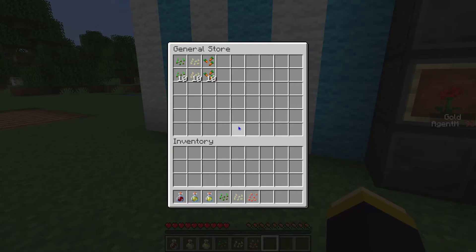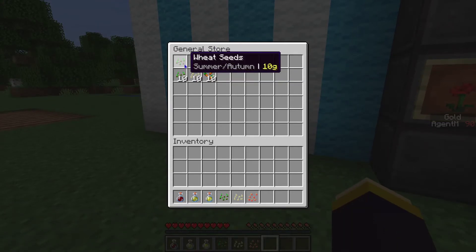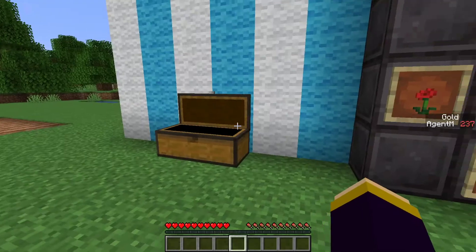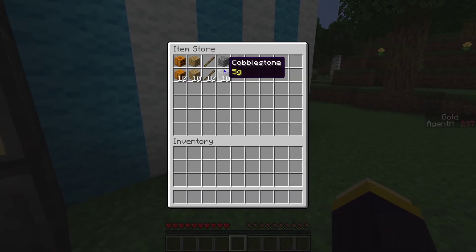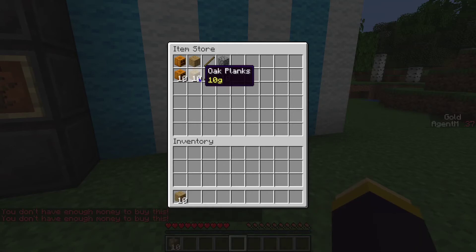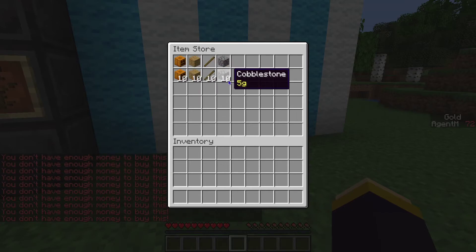All together it makes for a nice item shop. Let's buy three pumpkin seeds — and we're out of money. You can sell it all of course but we don't make any money, we're just losing money. As you can see, you don't have enough money for all that, so you cannot buy it.